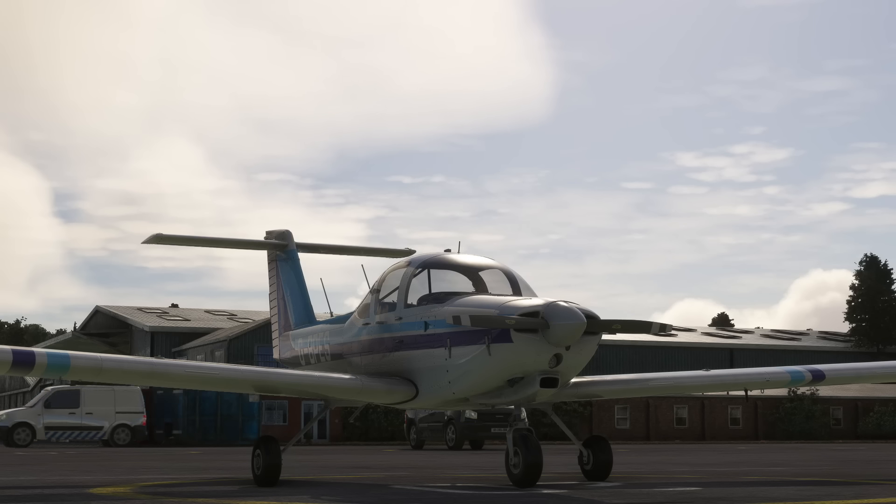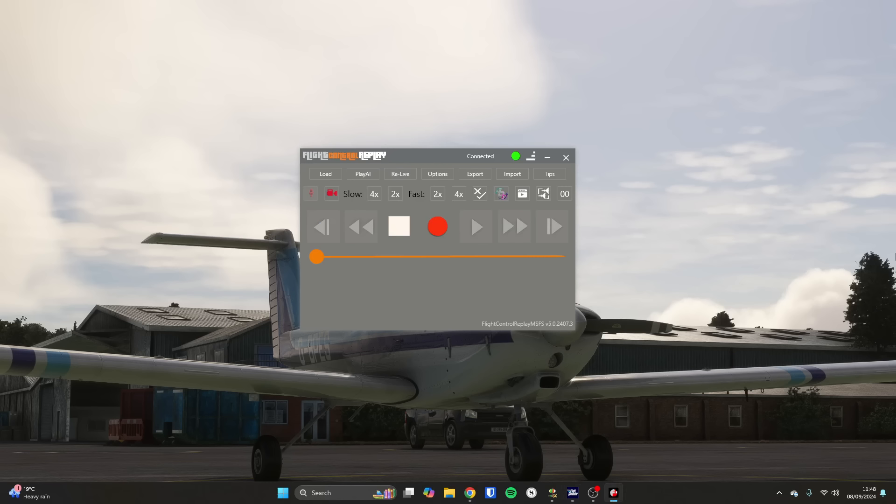Hello. Today we are at Wickham Airpark with the Piper PA-38 Tomahawk in Microsoft Flight Simulator. But the actual reason we're here is not to look at the Tomahawk or Wickham Airpark — it's to look at two other products.